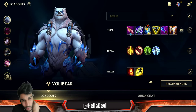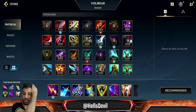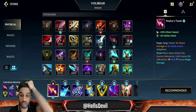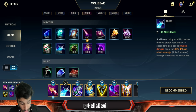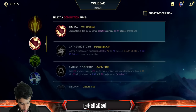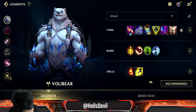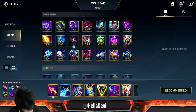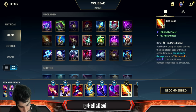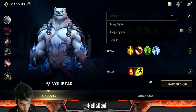Two more experimental builds: since Volibear is very on-hit with lots of attack speed from his passive and second ability applying on-hit effects, a full on-hit build could work — Nashor's Tooth → Sheen → Blade of the Ruined King → Trinity Force → Wit's End → Guardian Angel, with Lethal Tempo runes. I don't know if this is good or a troll build. Finally, a full AP build: Nashor's Tooth → Riftmaker → Rabadon's Deathcap → Void Staff → Lich Bane — Lich Bane could actually be very strong early. The last two builds are questionable, but the first two are 100% solid.